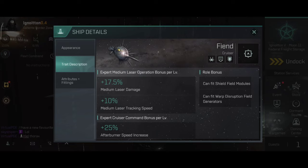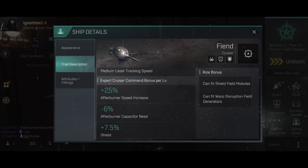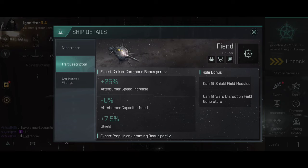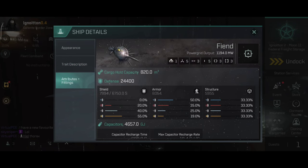Expert medium laser operation bonus will give you +17.5% medium laser damage and +10% medium laser tracking speed, so for these ships you need to have expert skills. Expert cruiser command bonus pro level will give you +75% afterburner speed increase, minus 6% afterburner capacity, and +75% shield. The expert propulsion jamming bonus gives you plus 5% extra warp disruption field effective range — essentially larger bubble size. Overall, pretty interesting.